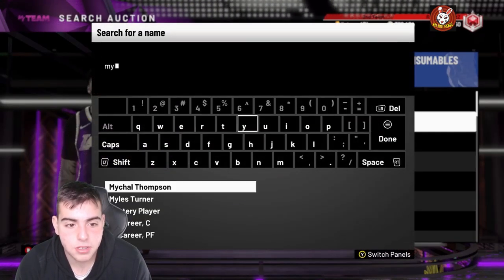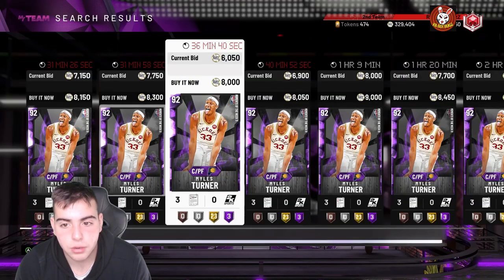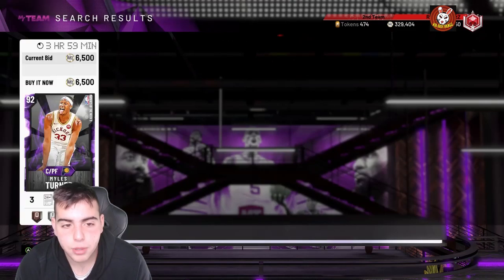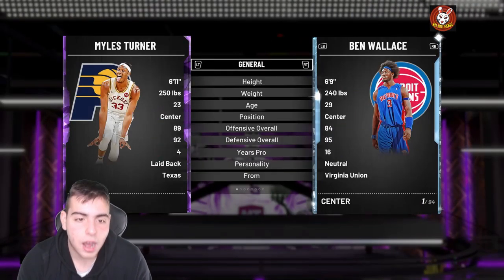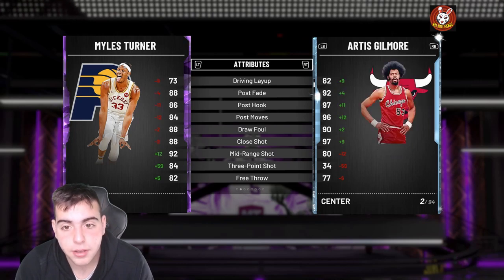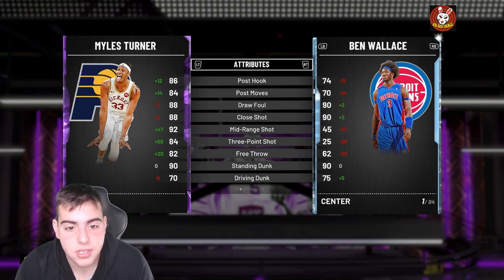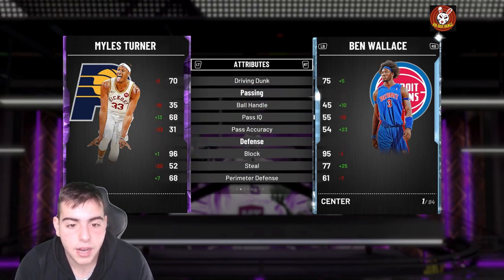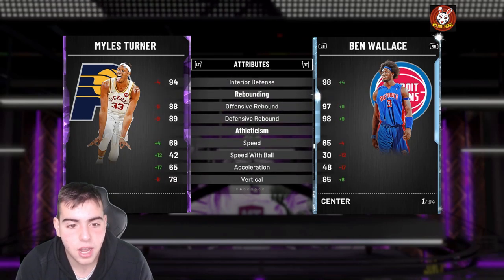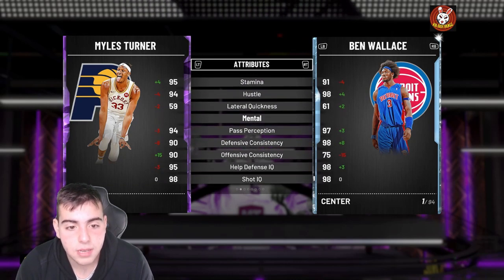A new budget card from the Moments set is Miles Turner. He's a big man who can shoot — budget baller alert right away. Under 7k, he's a 6'11" center with 82 offense, 92 defense, 84 three, 92 mid-range, 70 driving dunk, 90 standing dunk, 96 block, 94 interior defense, and 88-89 rebounding. He's got a 70 speed and 42 speed with ball, so he's kind of slow, but for this cheap price he's solid.